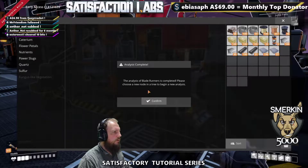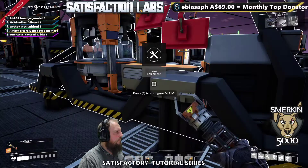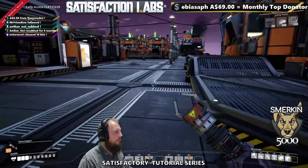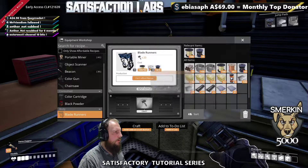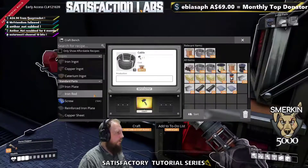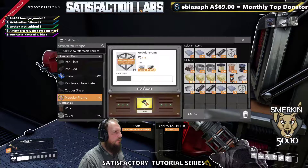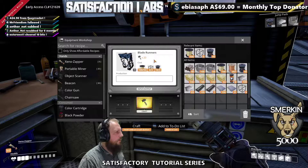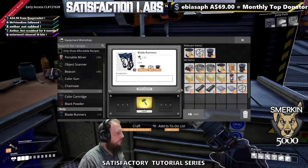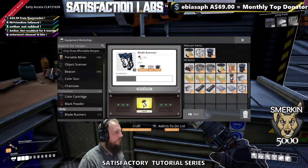Now we've got analysis of blade runners complete — choose a new node in the tree to begin a new analysis. If we go to the equipment workshop, we now have blade runners. I need three modular frames, let's make those. We're going to automate them soon because I've made them manually at least four times now. One thing to remember: when you come back to a workbench or craft bench you've been using, the last item you selected is still active, so you can just go straight in and start working.